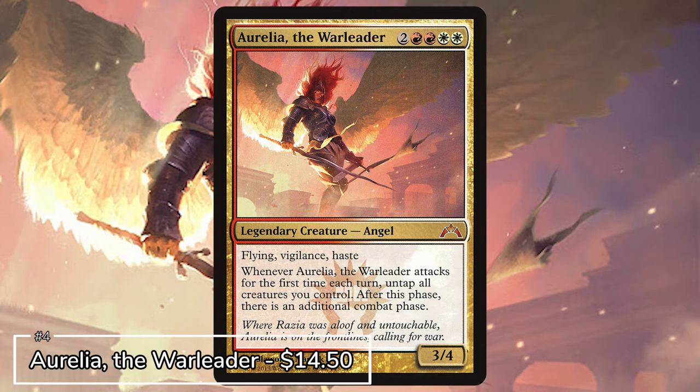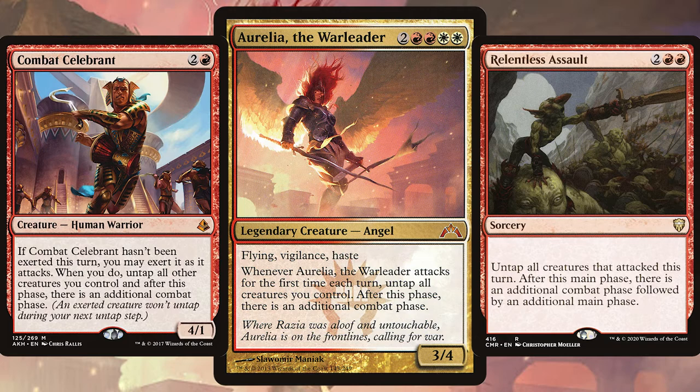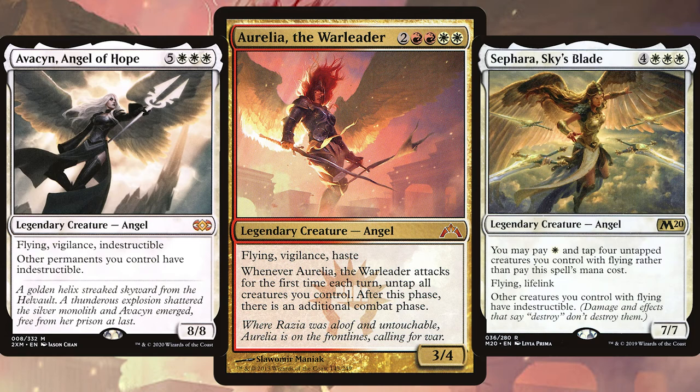Next up we have Aurelia, the Warleader — another angel, this time originally from Gatecrash. She not only has flying, vigilance and haste but also gives you an extra combat phase each turn. If you're feeling extra greedy, fill your deck with loads of creatures who give extra combat phases and then keep attacking to your heart's content.